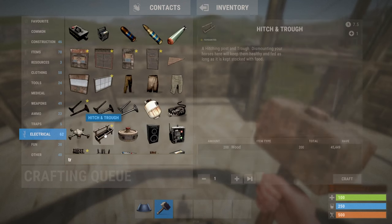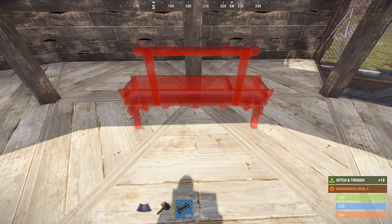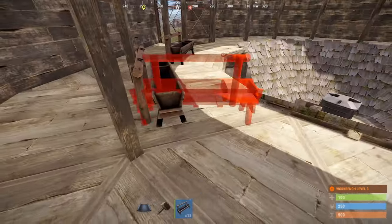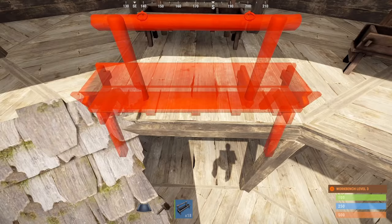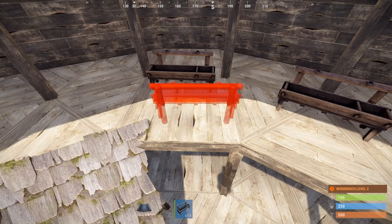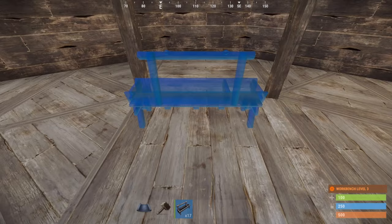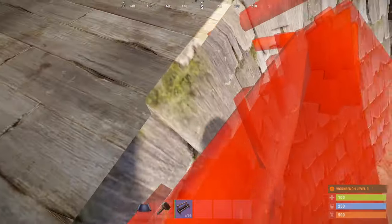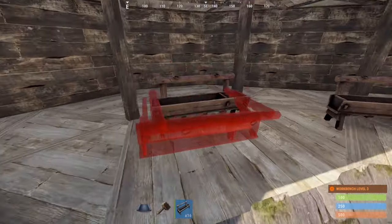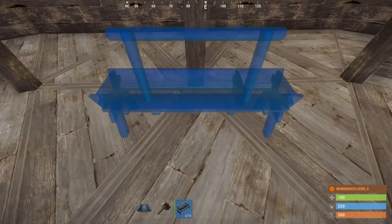We'll do ten troughs. We're going to do a trough here, and one here. These ones will need some finagling to get the backs of the horses off the edge — you may have to put floor pieces here just to get their position right. Sometimes the poop will get stuck on ledges here, and you kind of have to position the horses' rear toward the ramp. It only seems to happen on the square spots if you put the trough too far back.